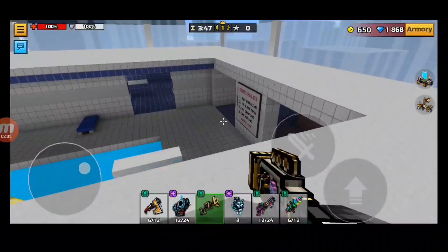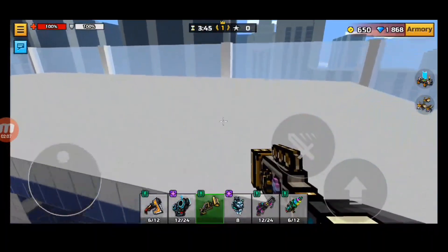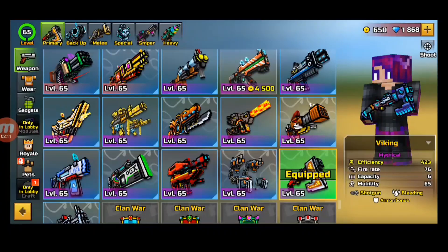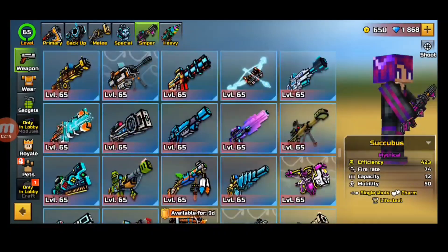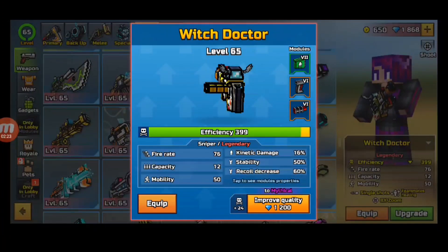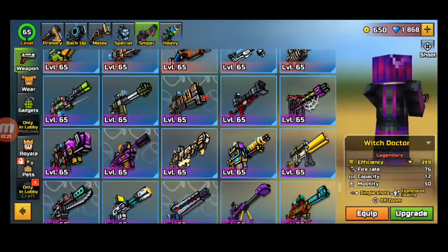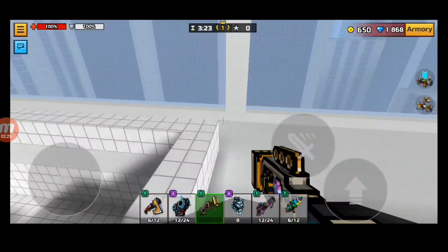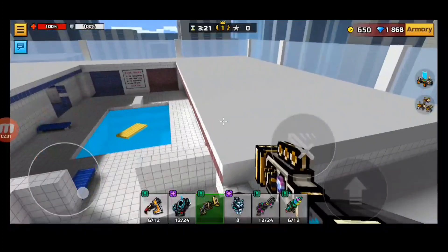Pixel Gun 3D makes the upgrade to mythical very, very overpriced — it's 1200 gems for no reason. Some of them aren't even worth it. For example, if you get a sniper like the Witch Doctor, which is trash, and make it mythical for 1200, a better sniper that's already mythical is going to be better than it. It's kind of a waste of gems.